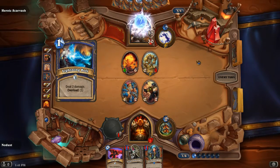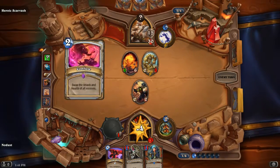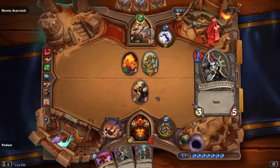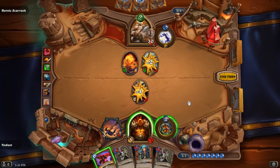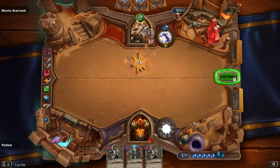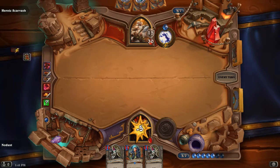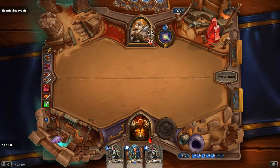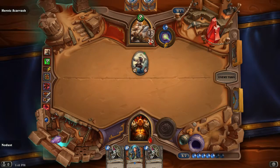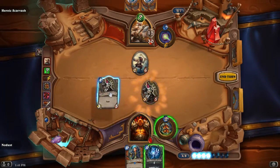We've got a Lightning Bolt. Hunter Secret - could be worth running Kazakus. I'll put one in to see. I'm going to have to hit Inner Rage - it's painful. Is this a Bear Trap? It's a Dart Trap. Do I want to Kazakus a Dart Trap? I think I would - maybe even double Kazakus. We'll set up two Senjins here.